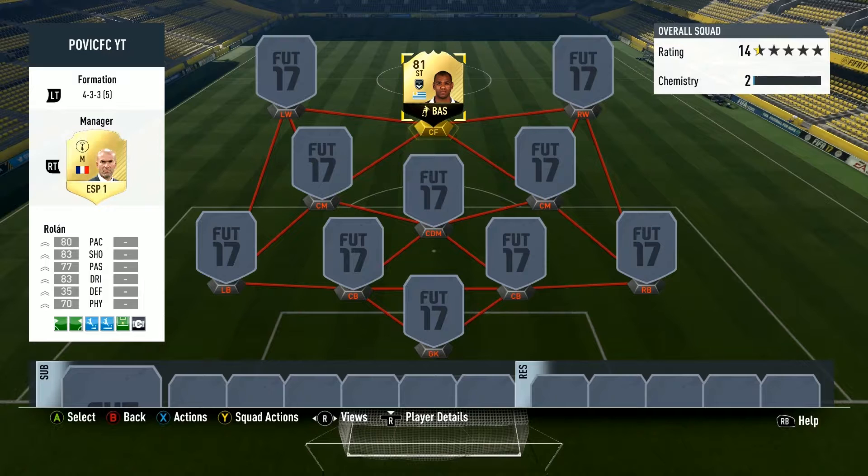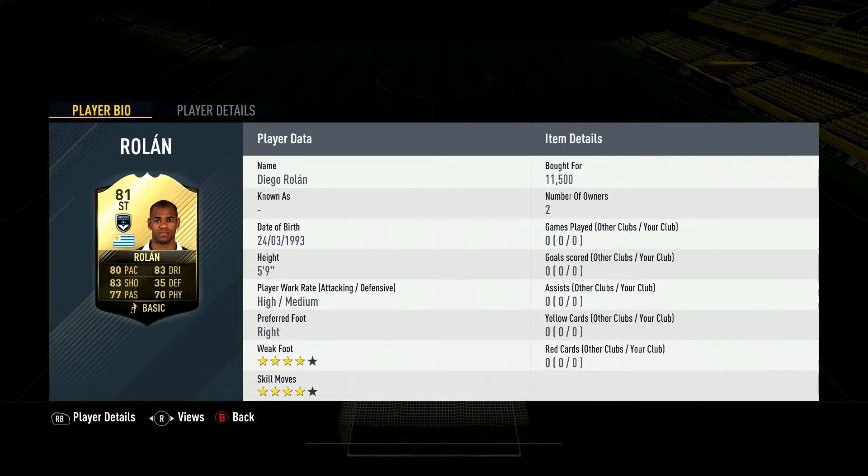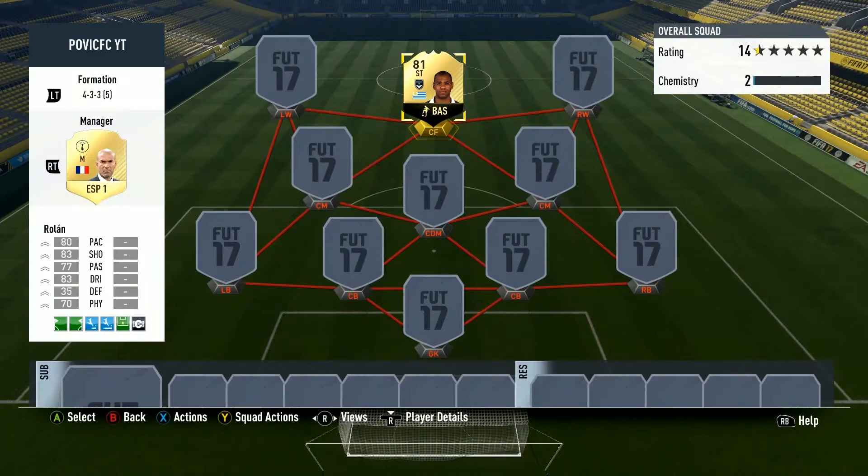We took him in a 4-3-3 formation. If you put an artist on him he would have an equivalent of an 89 center forward, which is pretty damn nice. 11k for an 89 center forward is very, very good, and when you look at his stats they fit very well as a center forward. A bit better passing and dribbling and he will be amazing.